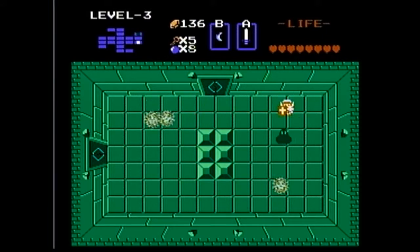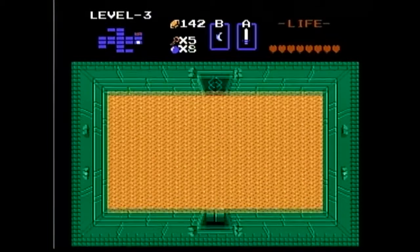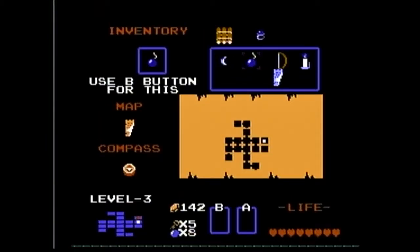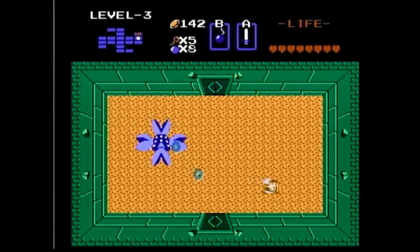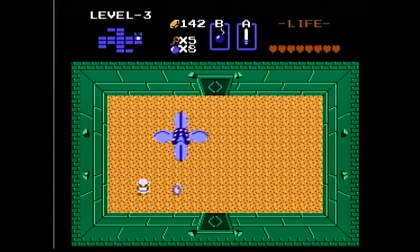Wow — I got my sword back just in time to avoid getting hit there. Now here's another thing — I might as well take this because I'm going to fight the dungeon boss. This ugly thing. The reason you're getting lots of bombs is because the best way to take this guy down is with bombs — you can even get him with one bomb if you place it correctly. You can also stab him with your sword.